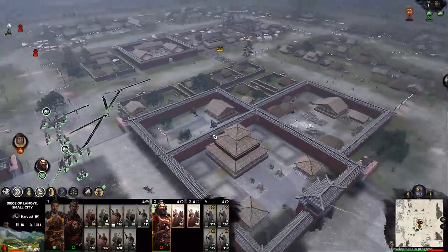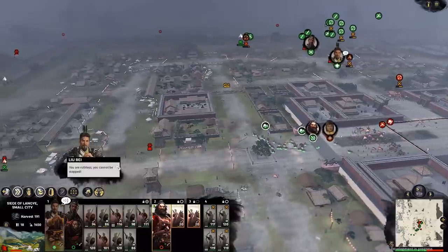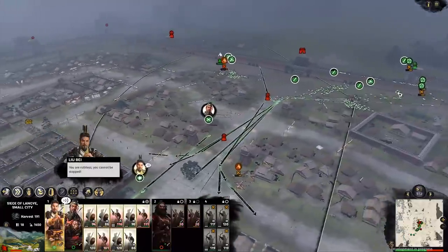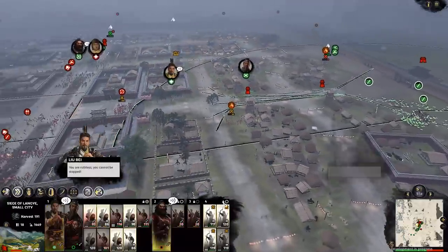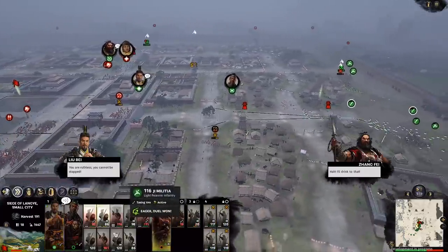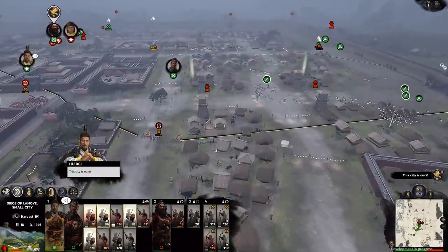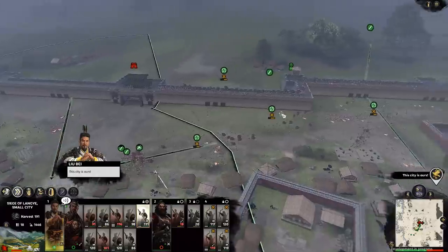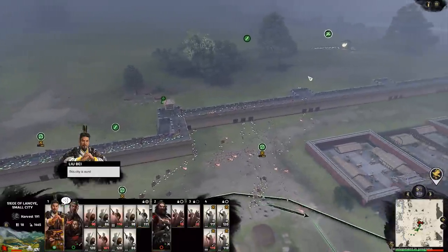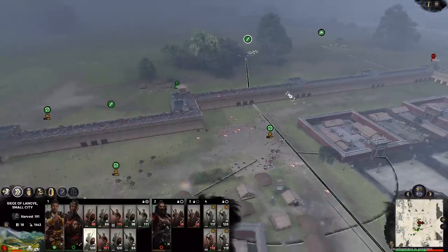Throughout the city, you can see various capture points, much like Total War Warhammer or previous renditions of the game. Once you capture a tower, it'll stop shooting and providing defensive capabilities. If you capture a gatehouse, you can then march your troops through the gate. The AI is forming a bit of a last stand in the center. I have different control groups — one mainly for infantry, one for cavalry, and the other for archers. It's very similar for anyone coming from Total War Warhammer and should feel fluid.